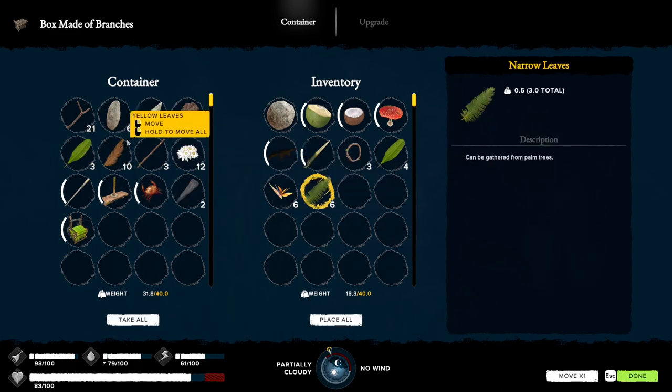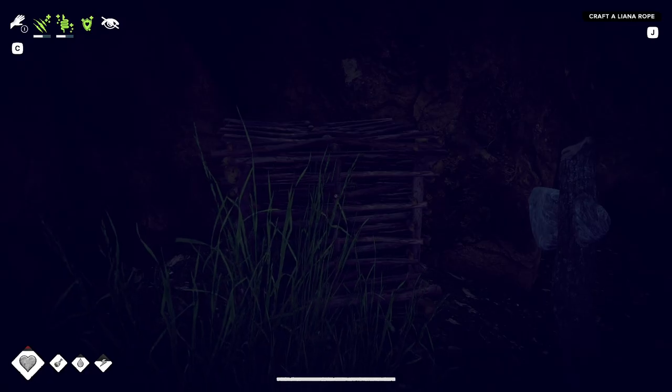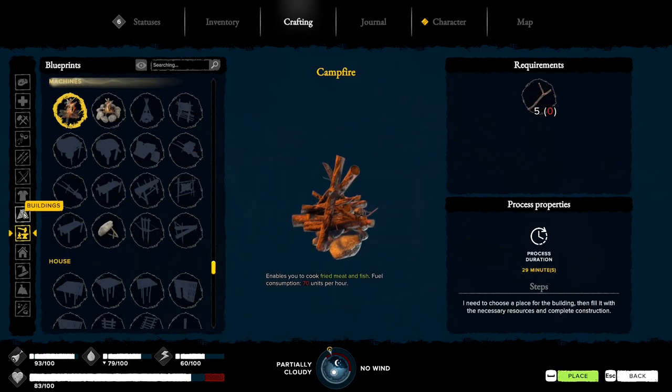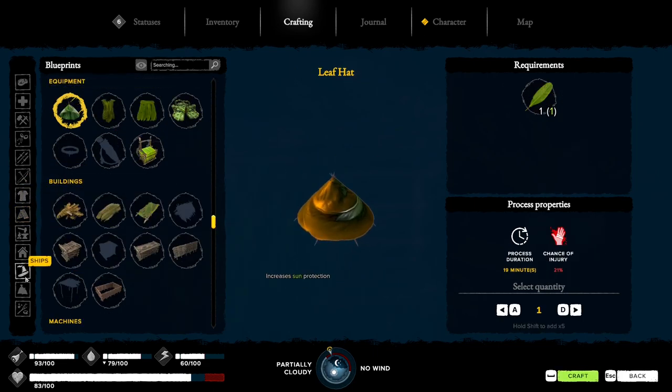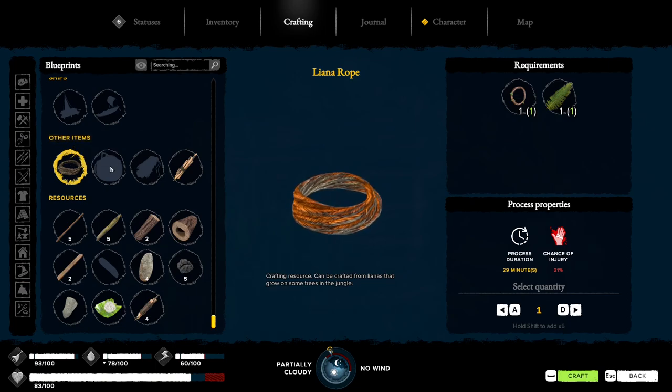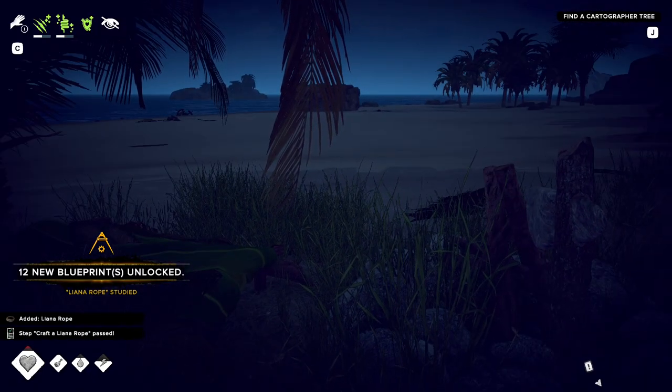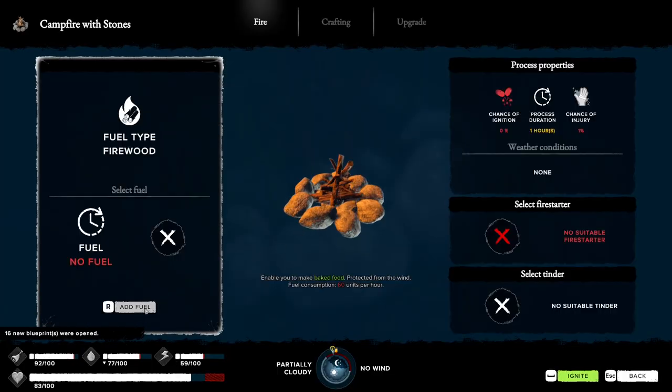This one or this one? I don't know, we'll take both of them. Craft a lino rope - here it is. Yay, unlock 50 recipes! All right, I have no fuel.